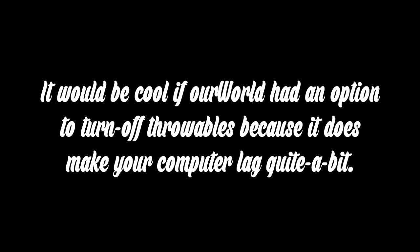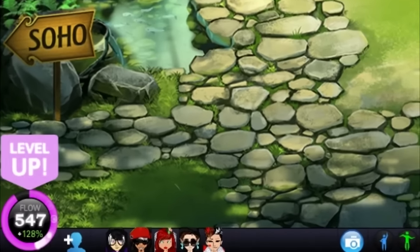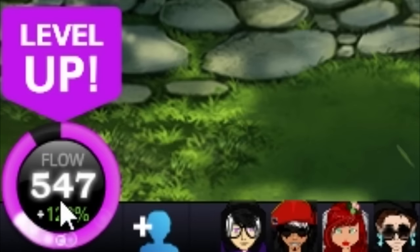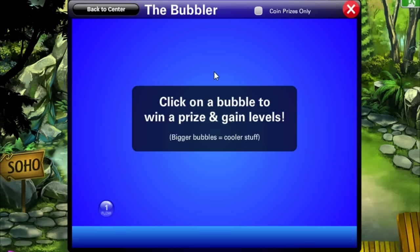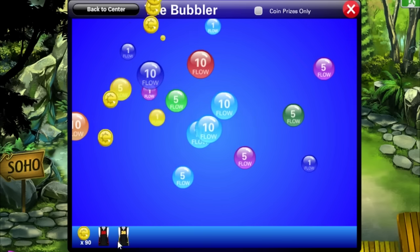It would be cool if our world had an option just to turn off the Roblox, because it does make your computer lag quite a bit. Another really cool life hack: down here at the bottom left I have a ton of flow that I need to spend, and sometimes going to the bubbler and just clicking ten constantly is boring and tedious.